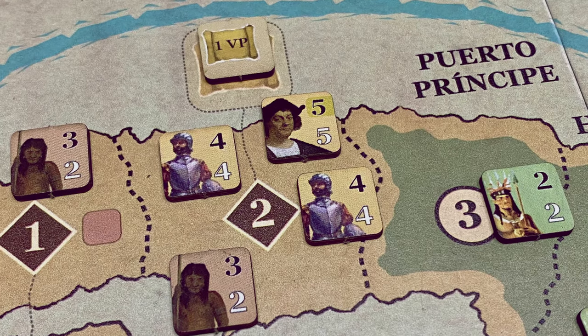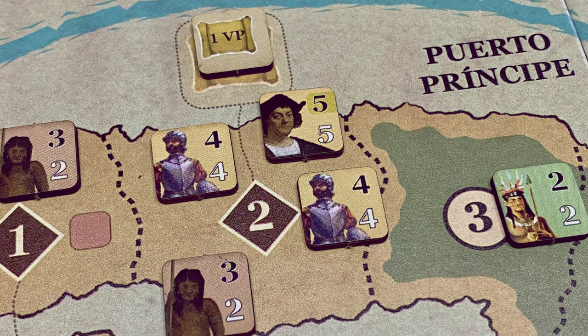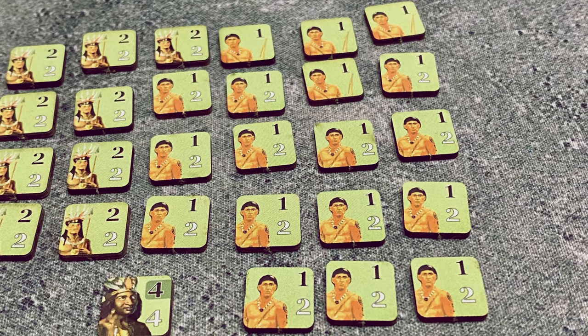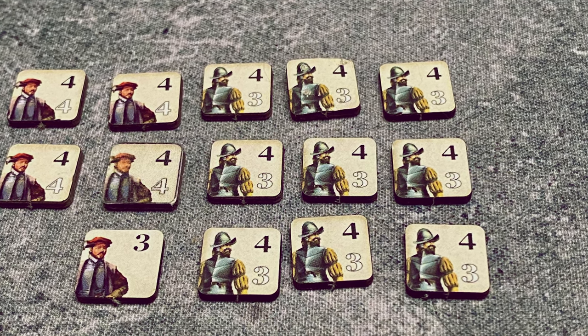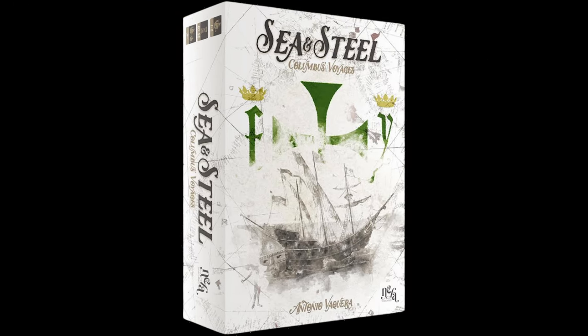The game focuses on the area of the Caribbean. One player controls the Spanish forces, set on conquering and colonizing new lands for the crown, while the other player controls the native forces — the Tainos and the Caribs — who will fight the Spanish but also fight each other at times. The native player also controls rebel or rogue Spanish forces that simply didn't want to share the gold with the crown. The game includes a solitaire version where the player controls the Spanish and the AI controls the natives.